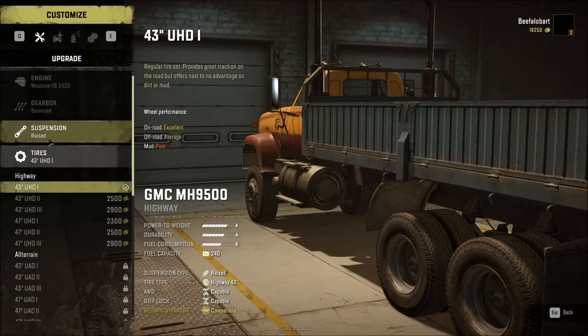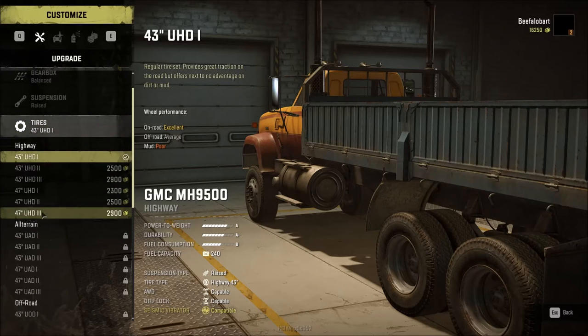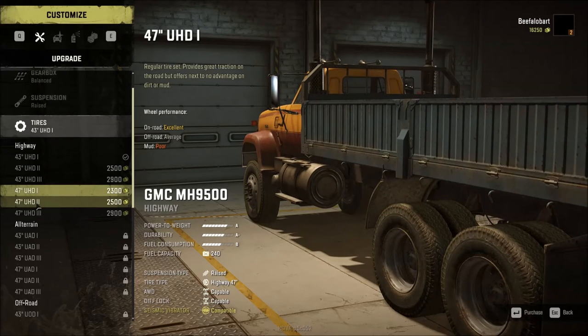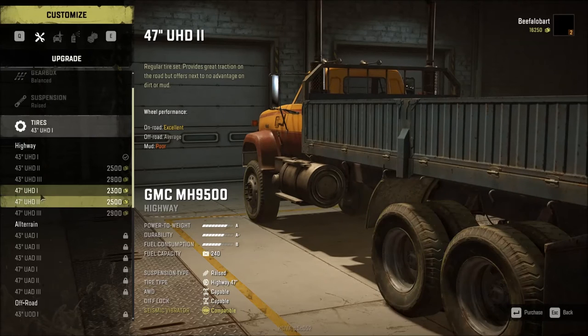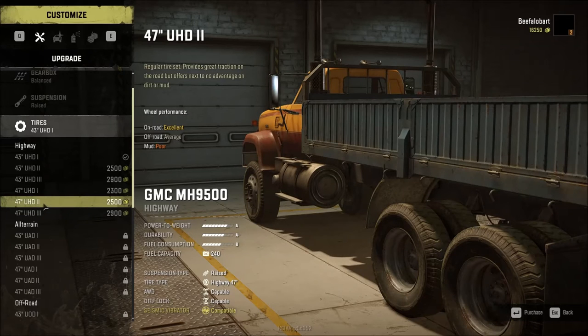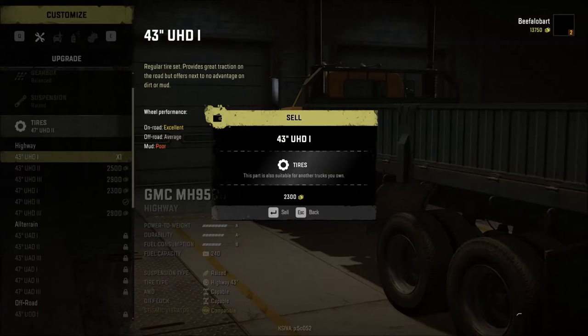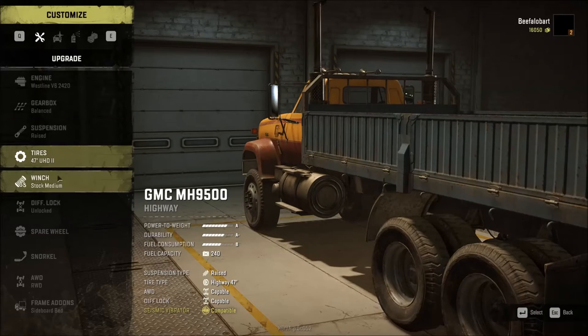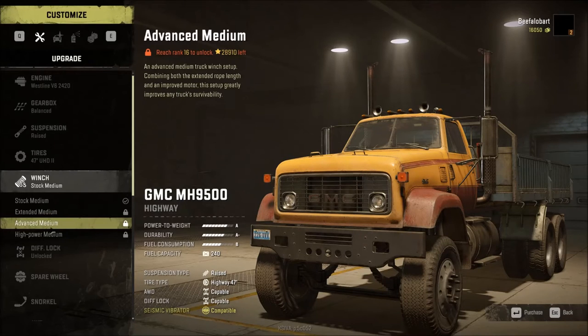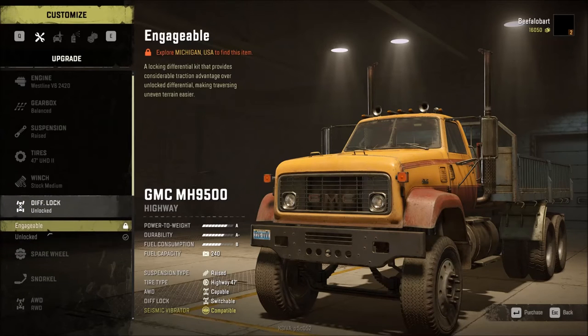We only have 16,250 credits. We can go to a 47-inch tire — we already have the UHD1, but we can go to the taller UHD2 which will help us a little bit. The ratings are similar but I'll go with the UHD2s. Install them and then sell the stock tires for $2,300 back. For the winch, no other options. When you do get the ability, spend the money to get the advanced medium winch. Diff lock requires exploring Michigan to find that item.